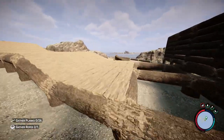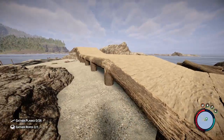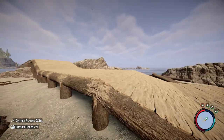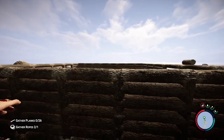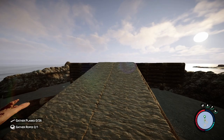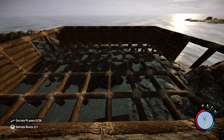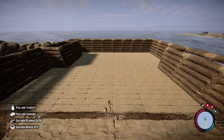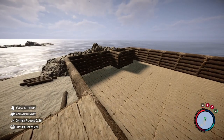Our next problem is this boardwalk — should be a pretty easy fix though. I'll tear it up at this joint right here and instead of having it go down, we'll have it slowly ramp up to the new floor of the tavern. I finished the boardwalk entrance and I think it looks pretty good. Now I'm going to go ahead and tack down the basement floor before I do the next floor up. With the boardwalk done and the basement floor completed, I can now start thinking about the actual ground level floor that will be the main tavern.